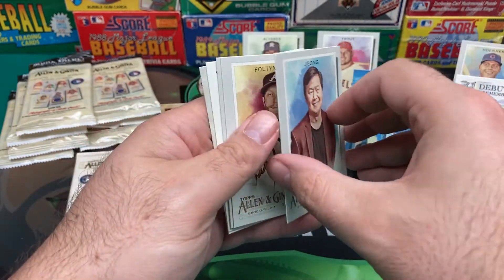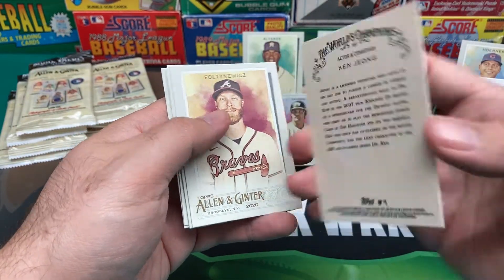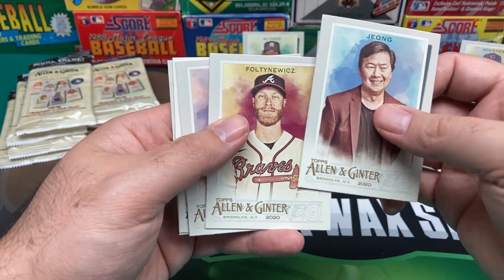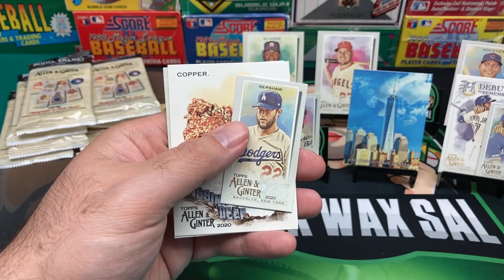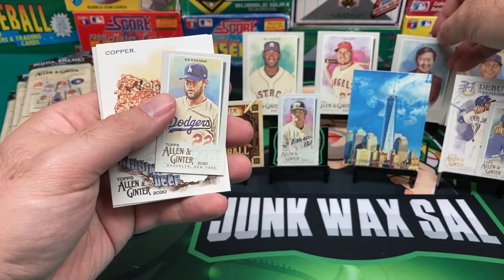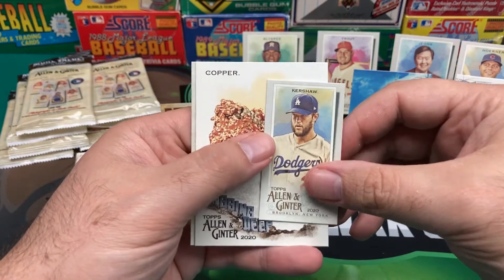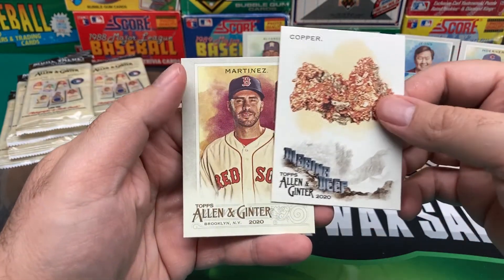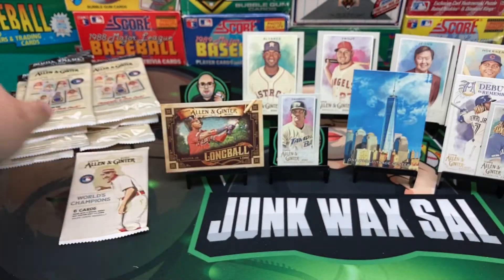Oh God, here we go — Ken Jeong. At least I know him, at least he's funny. We got Fultonwitz, Lou Brock. We'll put Ken in the back, just because he is pretty funny. We got a Kershaw Mini. We got Copper — Digging Deep. And then a Martinez.